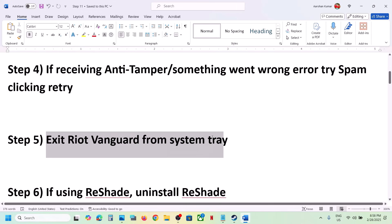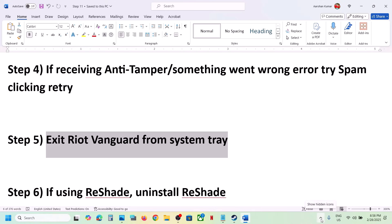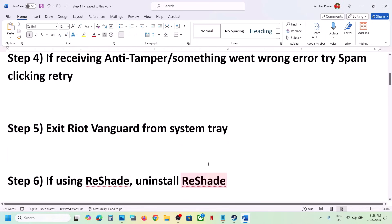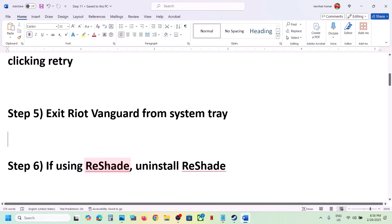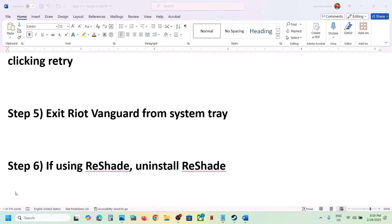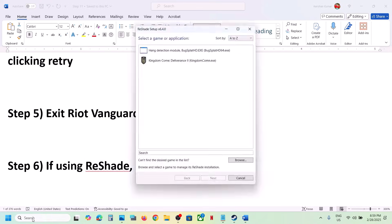The next step is to exit Riot Client from the system tray. On the taskbar, click the Show Hidden Icons arrow. If you see Riot Client or Vanguard running, right-click on it and click Exit, then check.